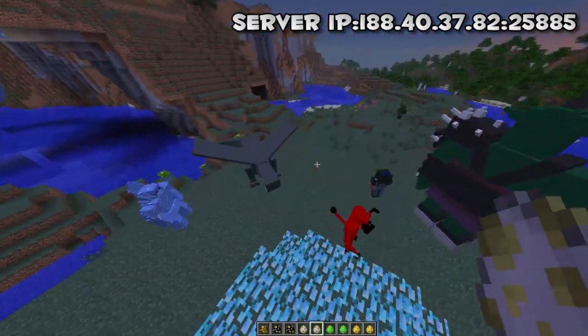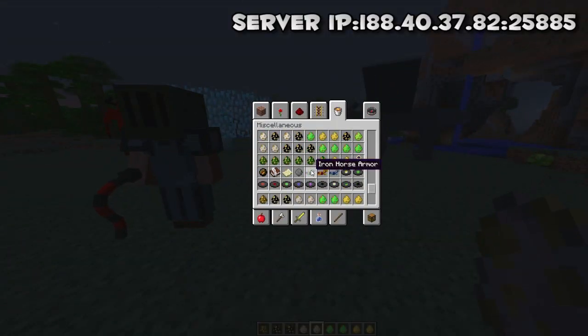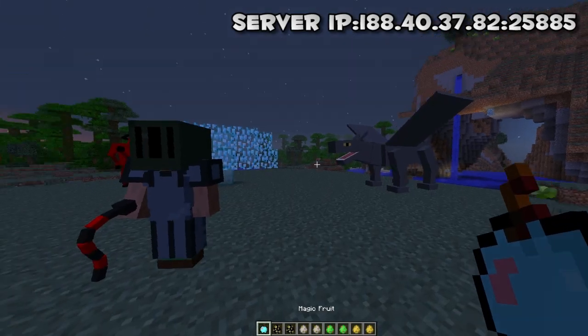Now this is what you call a mod. You've got monsters, items — which I'll get to in a second — everything in this. Now then, onto the food: cabbage pie, fish pie, meat pie, apple pie, and magic fruit — the standard sort of stuff that you'd see.